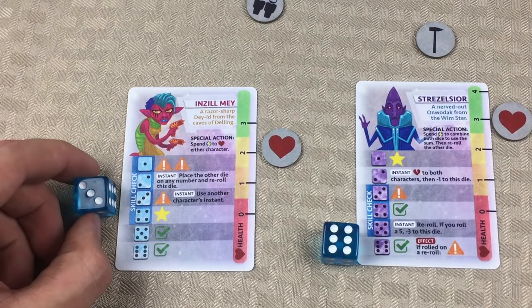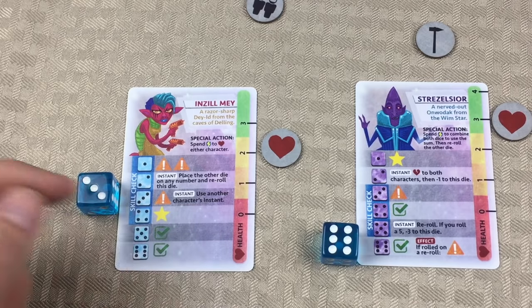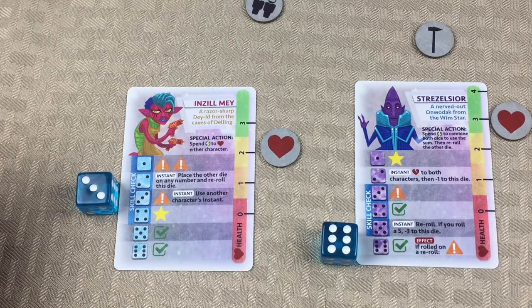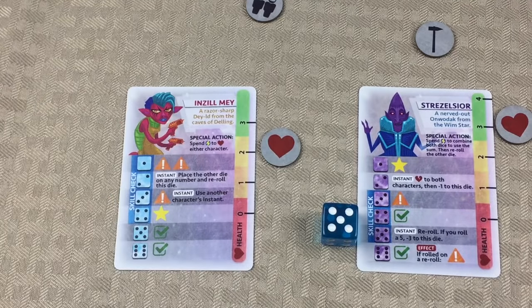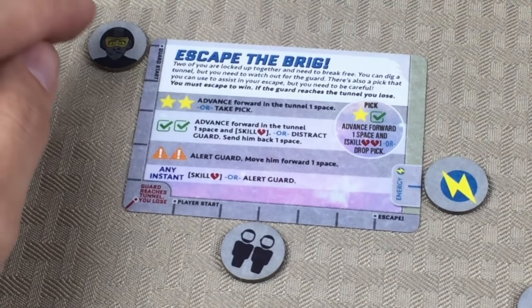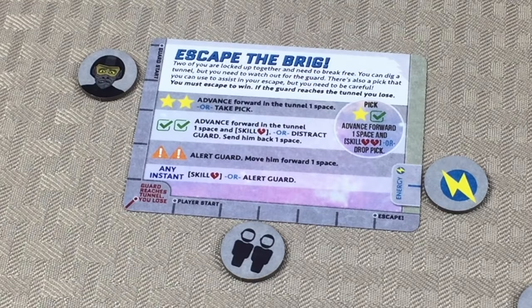Now we continue with this instant ability — let's go ahead and roll this die. A three. That's a yield symbol and a check mark — not what we wanted. We could use another character's instant ability, but those don't really help. When we pick up one die to re-roll it, we're not going to be able to get a combo. Let's down-tick this one — you can't use instant abilities when you down-tick. We re-roll and get a one. A one gets us the double caution. The double caution tells us we need to alert the guard, moving him forward one space. The bad news is the guard moved, but the good news is we got a combo — so either way we get to re-roll both action dice.